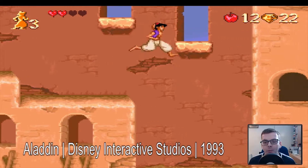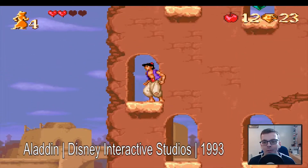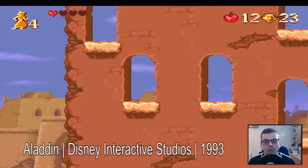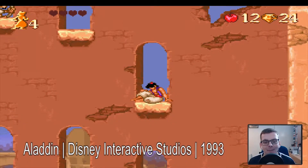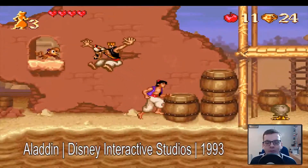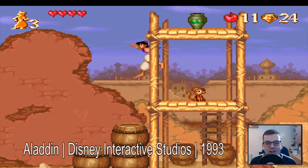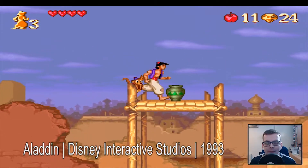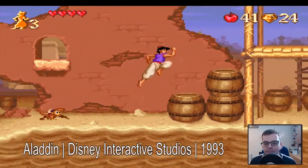I'm assuming we're following the monkey — monkey went up there so we'll have to go this way. Another life — it's very generous with the lives at the start. The only thing with losing a life in these sorts of games is you go right back to the start. There are no checkpoints, or at least I haven't seen one. What's in the green vase? Green vase was good earlier — apples!